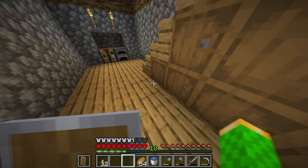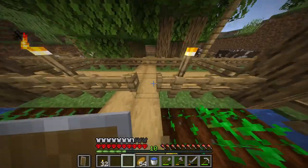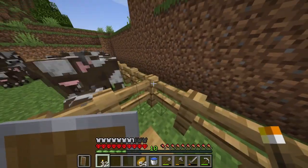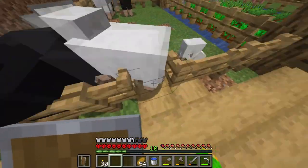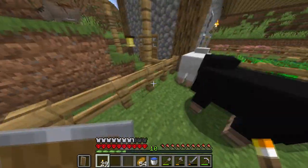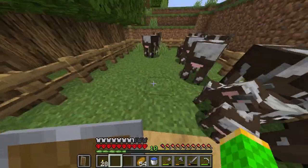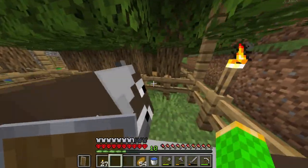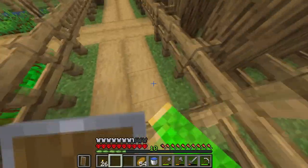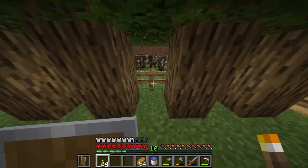I'll just grab all of them out for now. I think I'm probably just going to put them like that — I definitely need safety gates. Fine, let's go to cows next. Cows, you can have one here. My tree farm needs lighting up — I can't have hostile mobs spawning in them, because otherwise I'm putting a risk to myself.